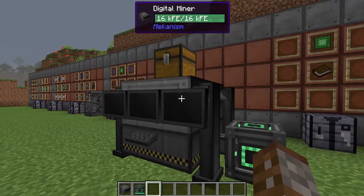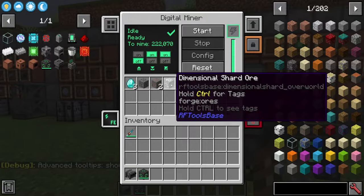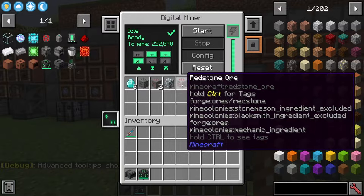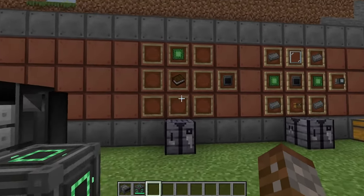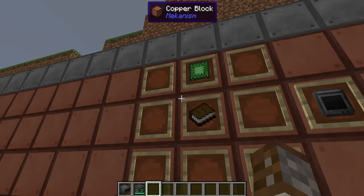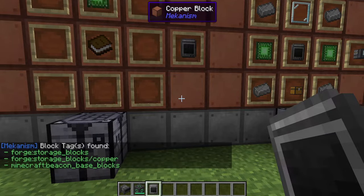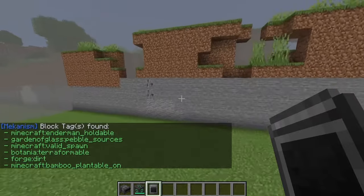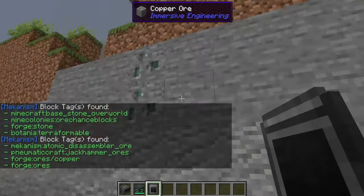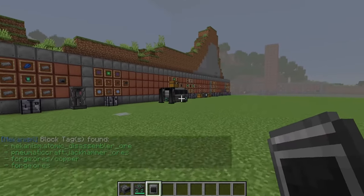A good easy way to get tags is to press F3 and H — this will show you in your tooltip the tags for items. You can see 'forge:ores' is under the tag for dimensional shards; same with redstone we've got 'forge:ores' and other subtags, so if you wanted just redstone you could type 'forge:ores/redstone' and that'll give you just the redstone ores. This item here is the dictionary — a very handy tool made with a book and a basic control circuit. If you look at a block and right-click, it will tell you all the different tags that block has, so you know exactly what to input into the machine. You can use either F3+H or the dictionary — you don't actually need the dictionary tool if you didn't want to.